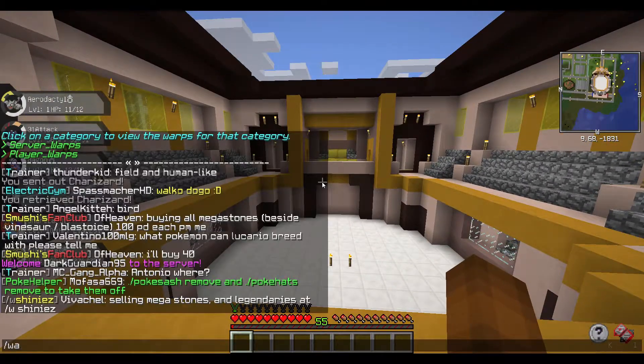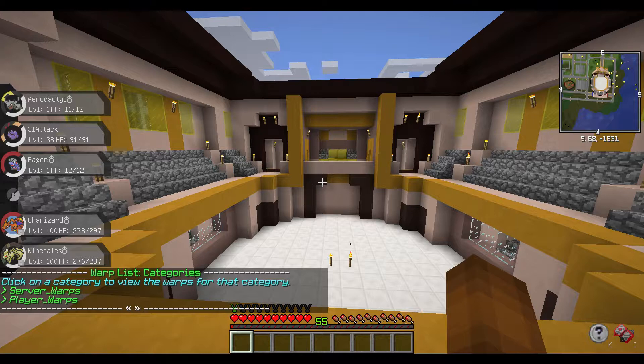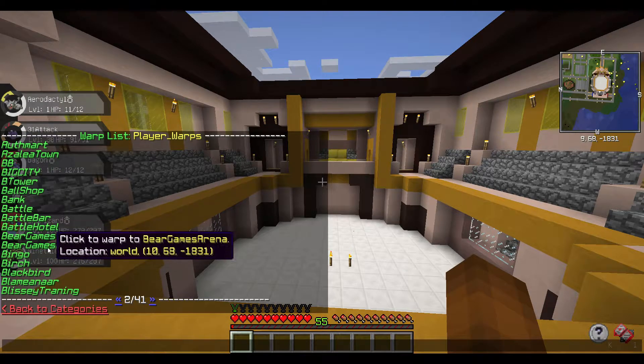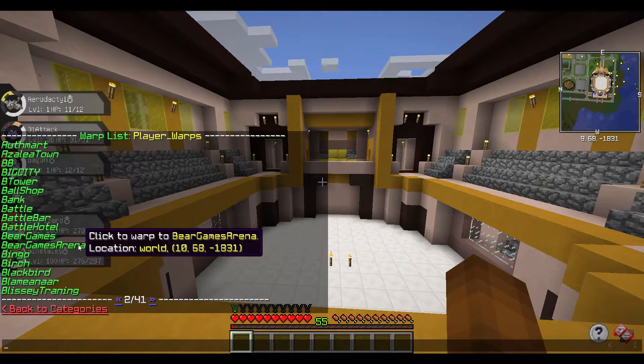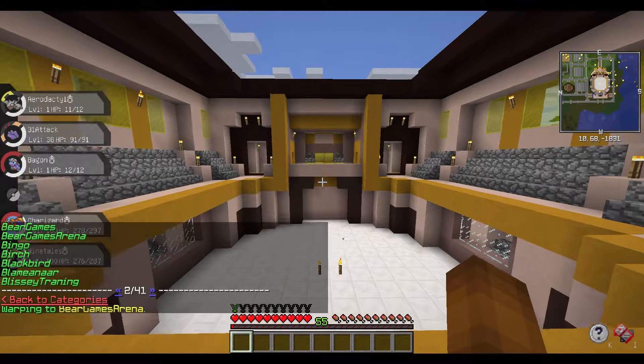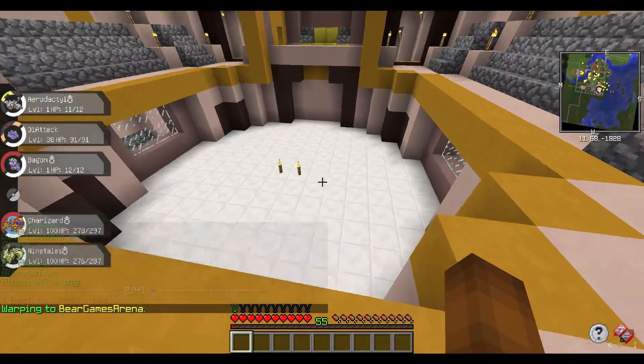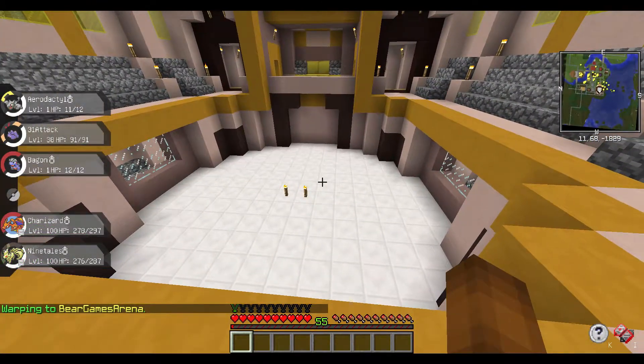I've already done this, so if we go to Warps, we can see under Player Warps and B, we have the Bear Games Arena warp. If I click it, for example, it'll send me there and it will face me exactly the way that you were facing when you wrote the command.